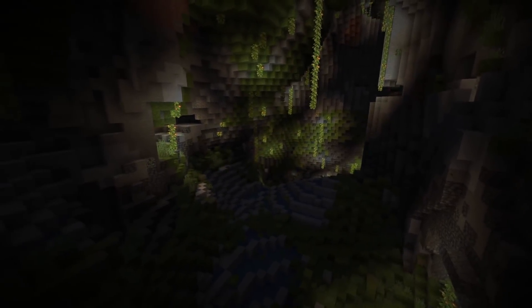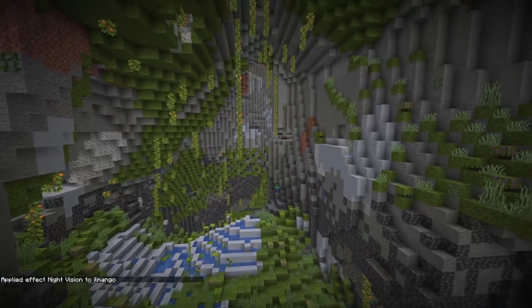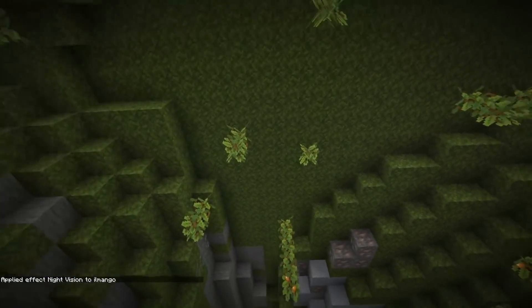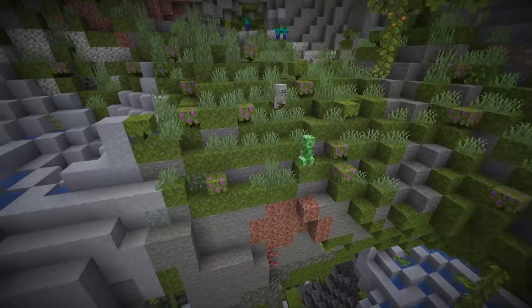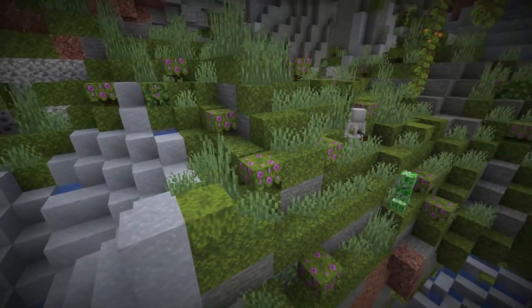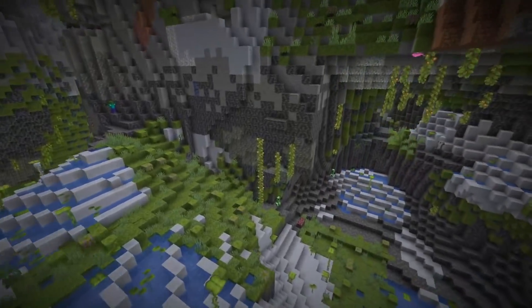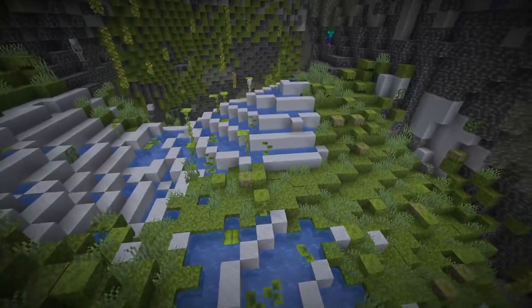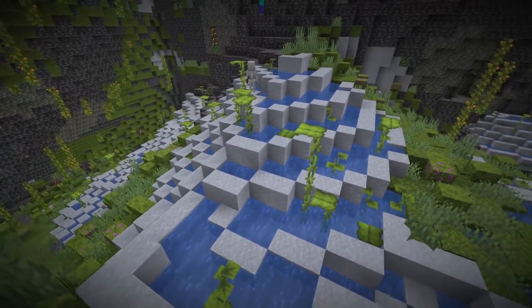It's a bit dark in here, so let's use some night vision. We got a lot of moss blocks on the ceiling as well, then some glow berries, azalea bushes, vines on the side, grass, moss carpet, and you can also find a spore blossom with particles around. And here you get some drip leaves mostly surrounded by clay.